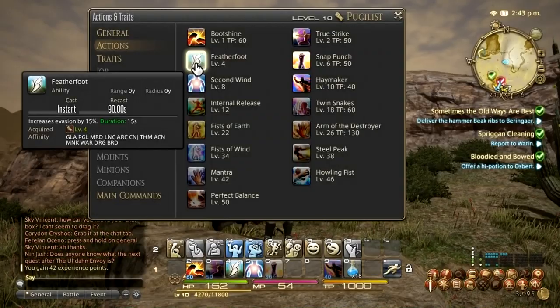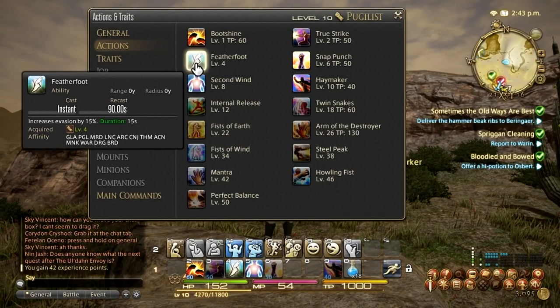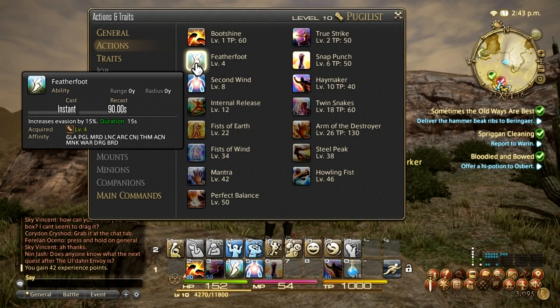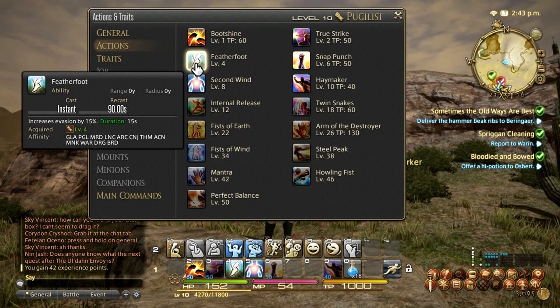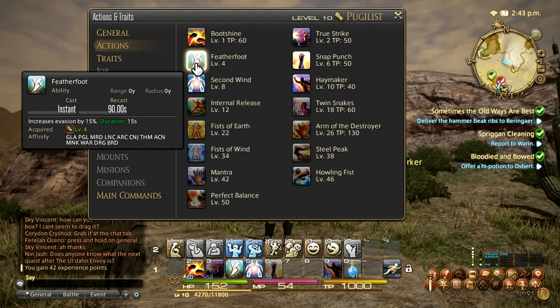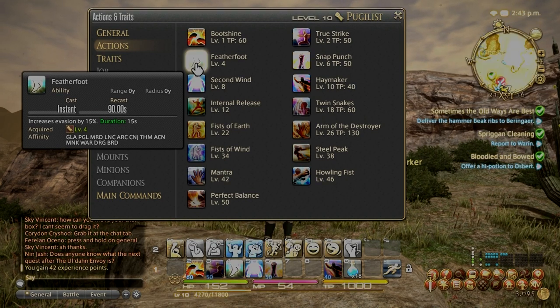Next up is level 4 Featherfoot. It increases your evasion by 15%, so you'll be able to dodge. The best time to use this is when you know you're going to get hit or someone's about to do their special moves. Use this as much as possible — it's very handy.